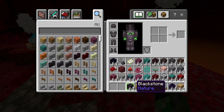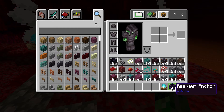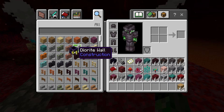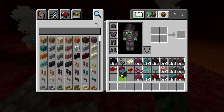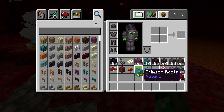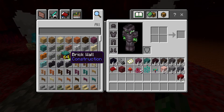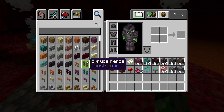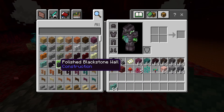Now I'm going to show you some other stuff added in the update. We've got new walls, new doors, new signs, new slabs, new fence gates, new fences, and new stairs. Let me get rid of some of these blocks first.